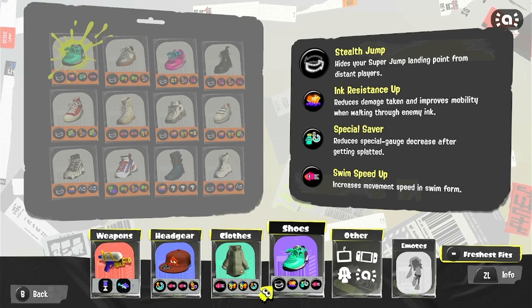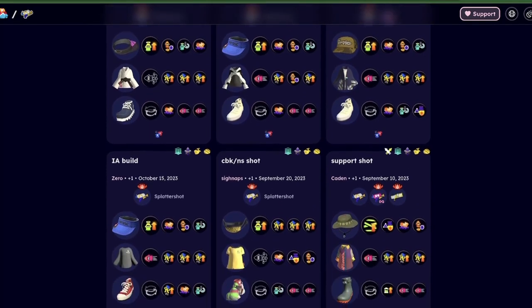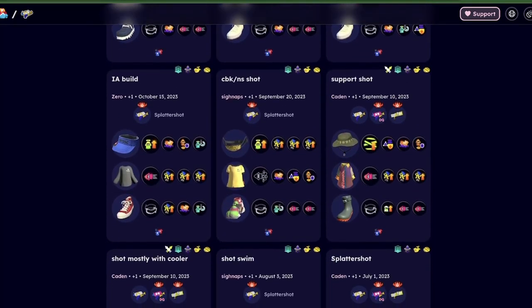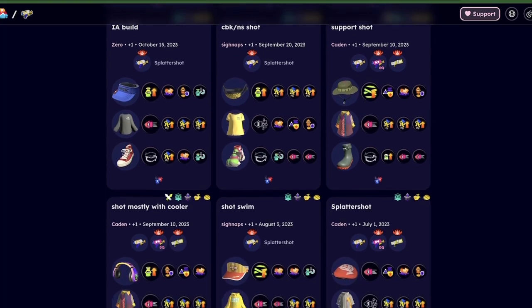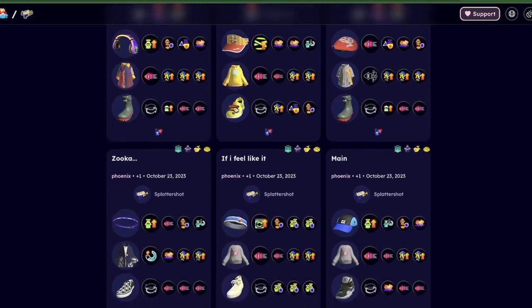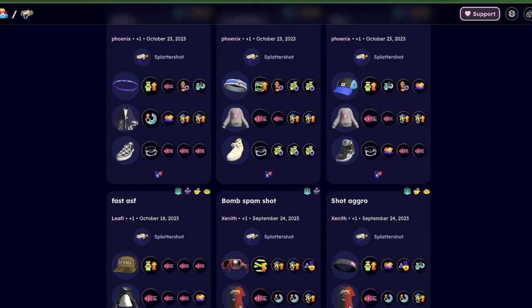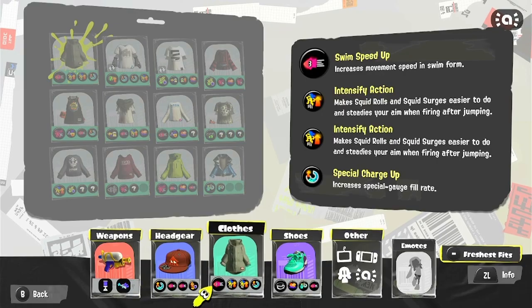Now I'll be showing you some builds from Sunder.ing. A lot of them like to run Comeback as their hat ability — again, that's just kind of preference. The build's not the end-all be-all; it's just depending on what you feel comfortable with. Otherwise, the subs are pretty similar to what I'm running. And with all that said, let's get into the games.